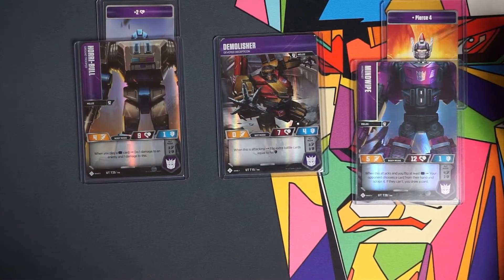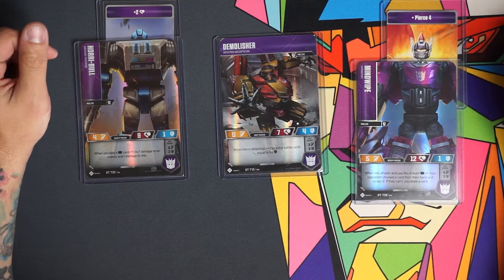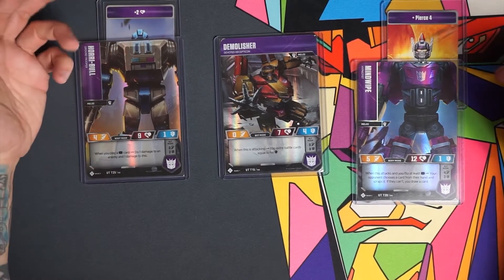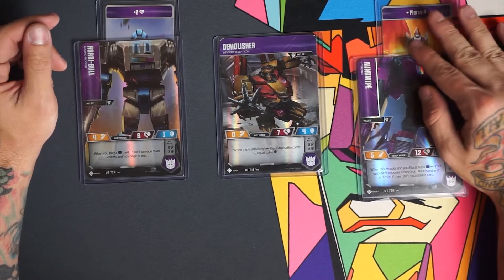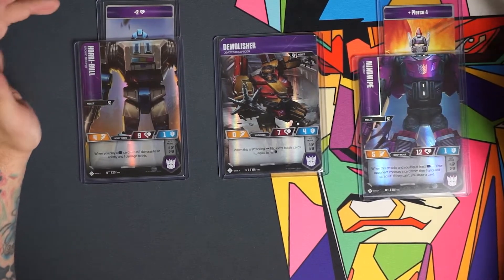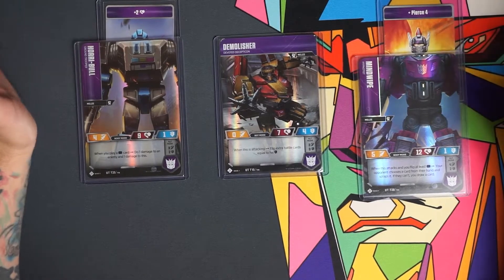When Mind Wipe attacks and you flip at least a black battle icon — which you always will — your opponent chooses a card from their hand and scraps it. If they can't, you instead draw one, which is really nice. So this really helps get cards out of your opponent's hand and wears them down. And if they're already out of cards, you get to draw instead, which is always nice.